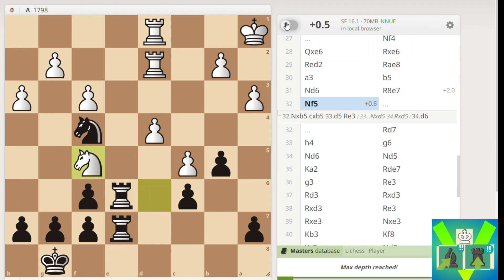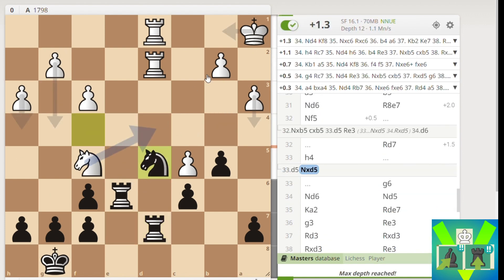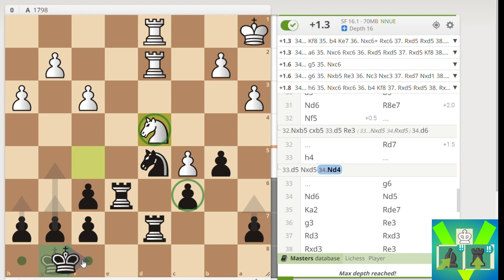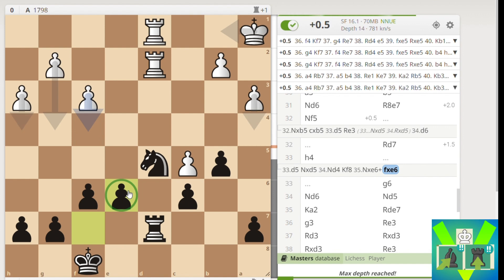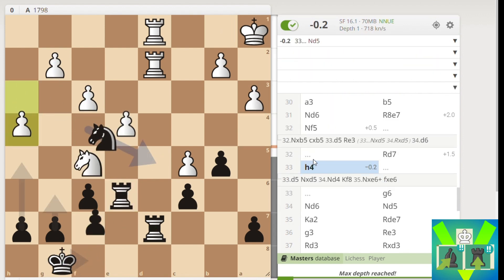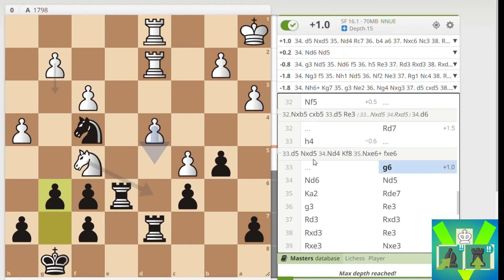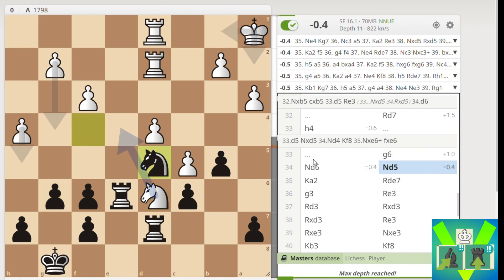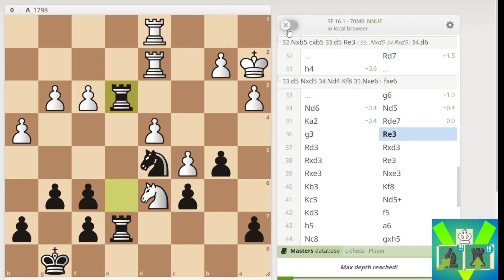My opponent went N2F5, which makes more sense. After Rook D7, there's D5 again somehow. Even if I'm down the exchange, apparently this is okay for me because I can bring the King to E7, Rook to E7, and make a fortress into a draw. I played G6 with one and a half minutes on my clock - really struggling. Knight D6 is played, I played Knight D5, and after King A2 I played Rook to E7. It's a completely equal endgame at this point.